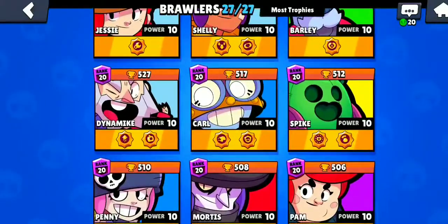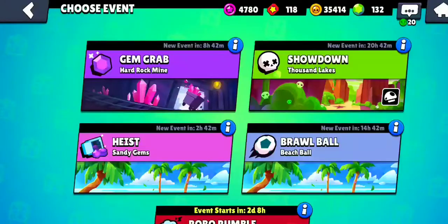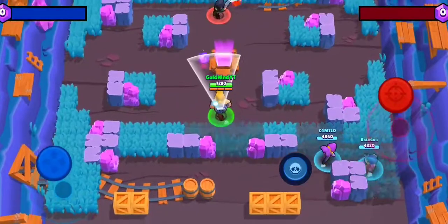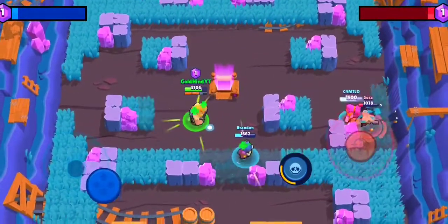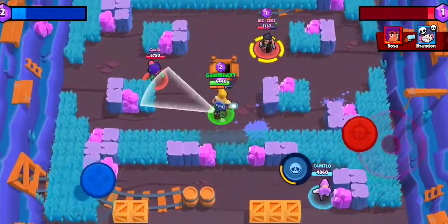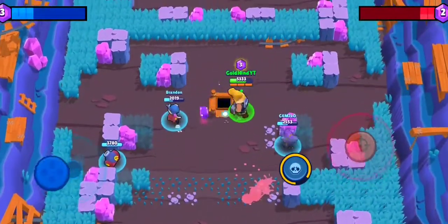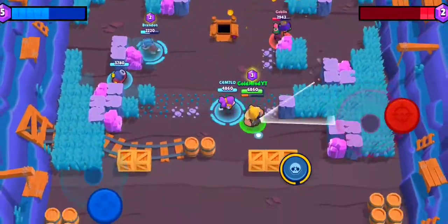All that's left to try out is Bull's shield. Let's make sure we equip it - double check, perfect. Jumping into Gem Grab, this might be the worst decision of my life but we're going for it. We are facing a Shelly, a Rosa, and a Colt. We should be able to take out Shelly without much of a problem as long as we can connect. Now she has her super so it's basically GG. Colt just missed all of his shots.